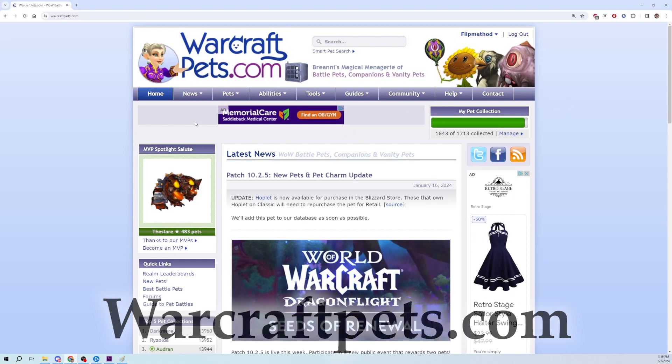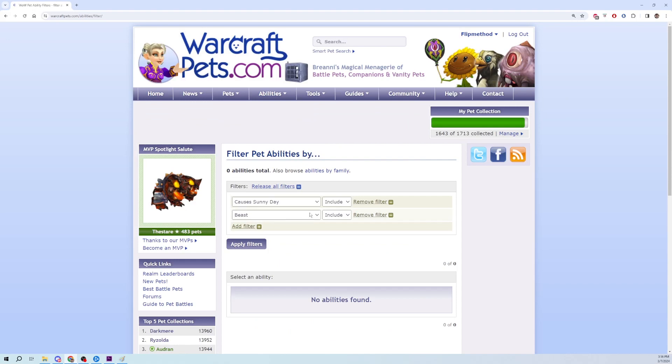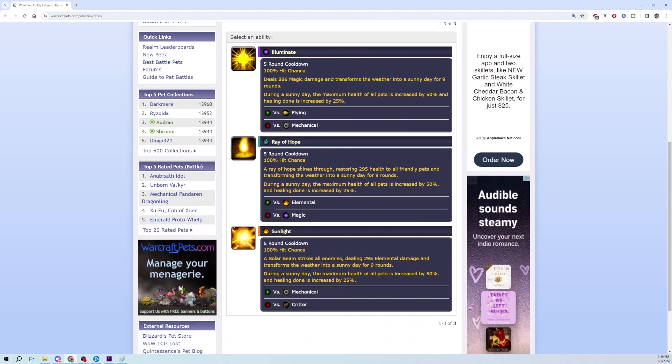warcraftpets.com — the one-stop-shop website for all things pet battle. What I enjoy here is the search function for abilities or pet families. So if I'm looking for a pet with a certain weather effect, or one that has the ability to switch my opponent's pet around, the search functions here allow me to find exactly what I'm looking for.